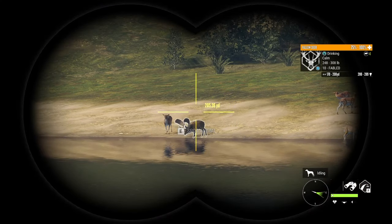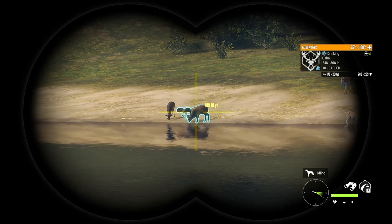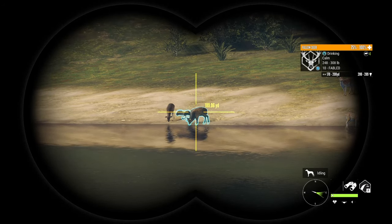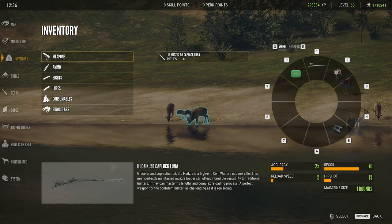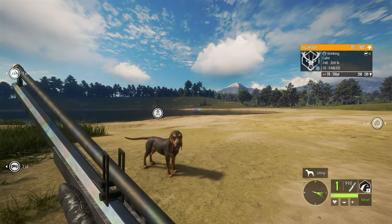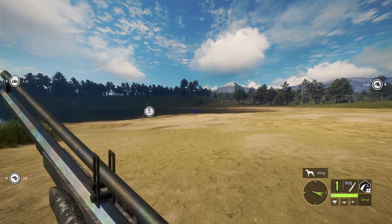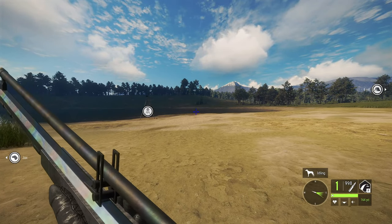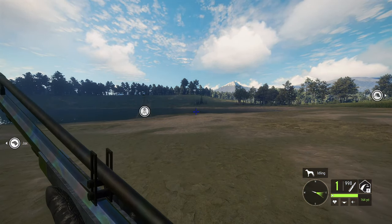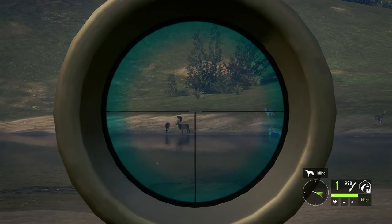Alright, so I just started recording. I got a fallow deer great one again. We're going to be taking this one with the 50 cal muzzle loader. We're going to try and get at least 164 yards from it so that way I know that I can hit it. I'm going to actually get the great one this time instead of botching it like I did the last one.